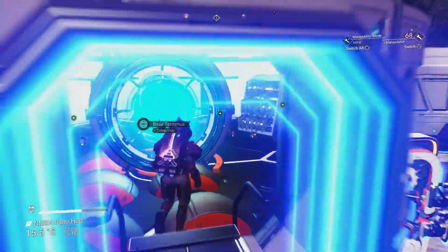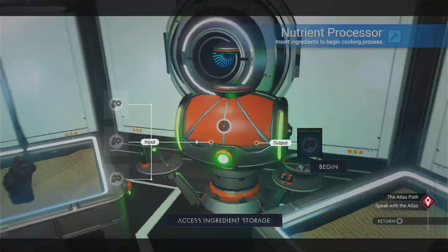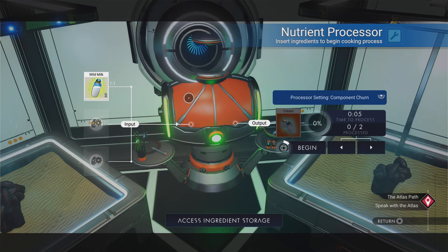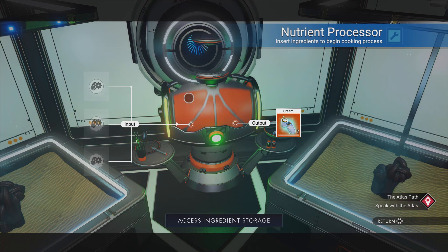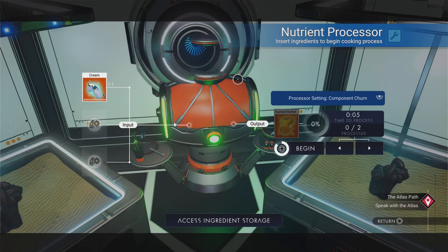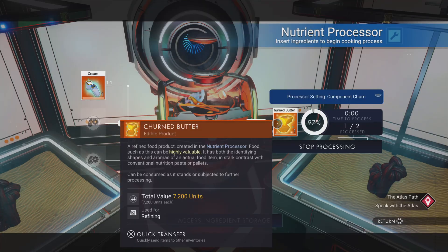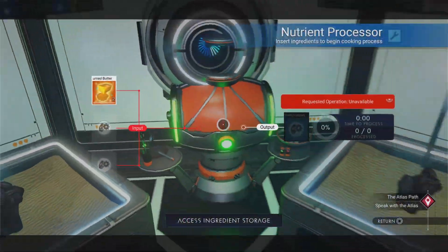Completely fudged that up, didn't I? Pretend I did that right first time. Right, nutrient processor — hello there. I'm going to put the milk in here, that should turn into cream. After the cream is processed I chuck that back in and that should turn into some butter. Yes — clarified butter or something weird like that. Lovely jubbly, we've got our churned butter.